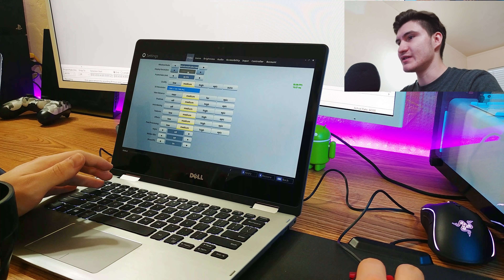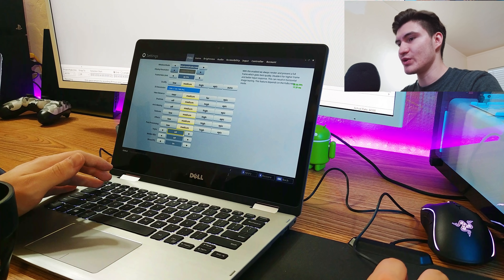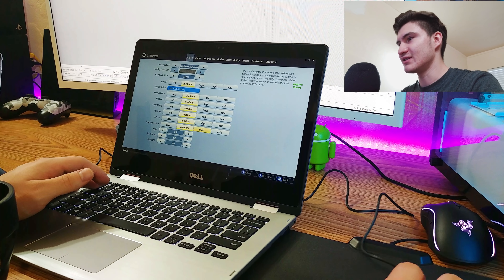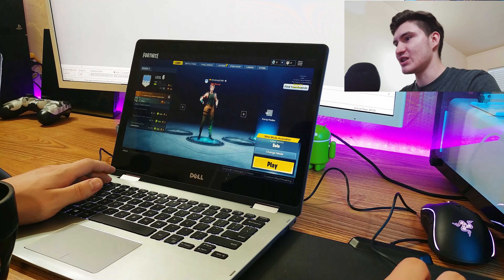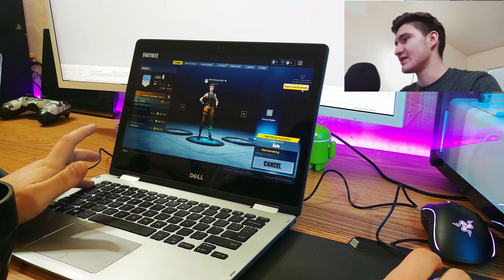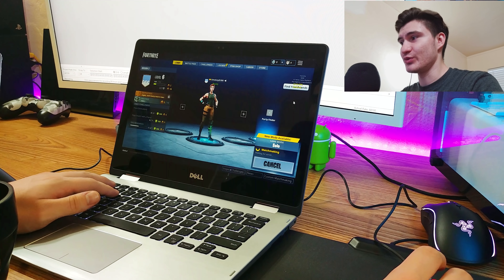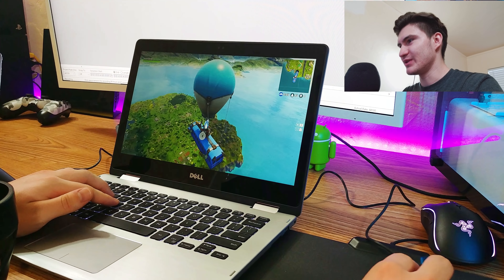Alright, so we're in the settings right now and we're going to try it on medium settings first. We have a little frames-per-second counter here — 1280 by 720, medium settings, with everything on medium. V-sync is off, motion blur is off, because turning it on would lower the FPS and it's already pretty low. Even in the main menu the FPS counter is showing around 26 to 27 on average.